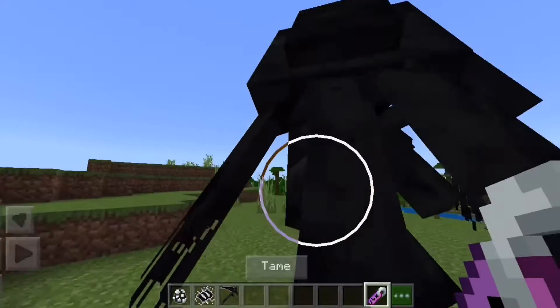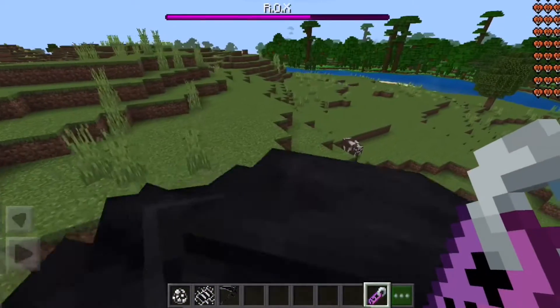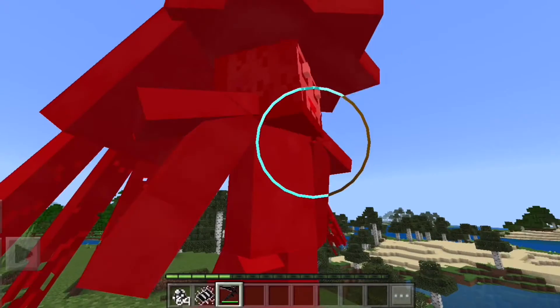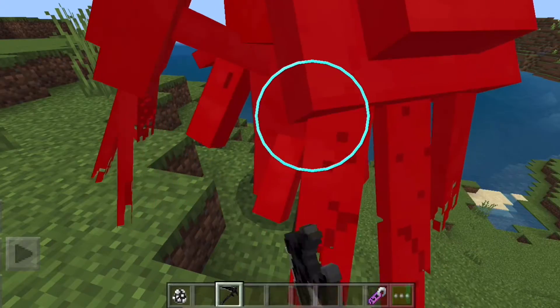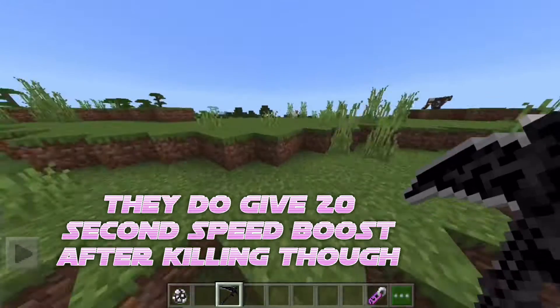Once you tame them, you'll be able to mount them, and they will be there to protect you. They aren't hostile unless you attack them, and if you do attack them, good luck with that. They are very tough to kill, and they have no drops, so it's not worth fighting.